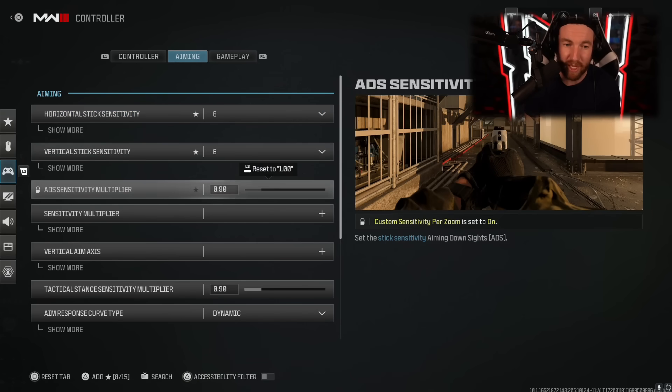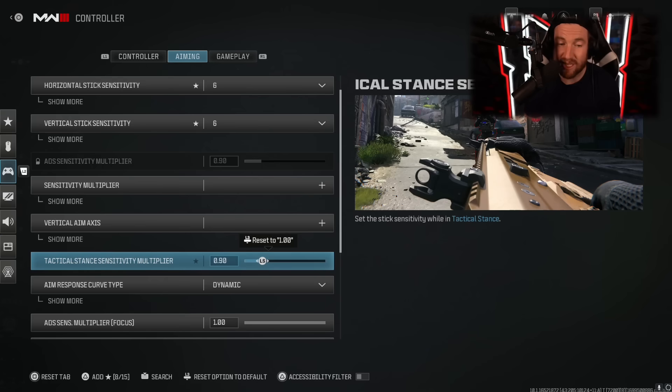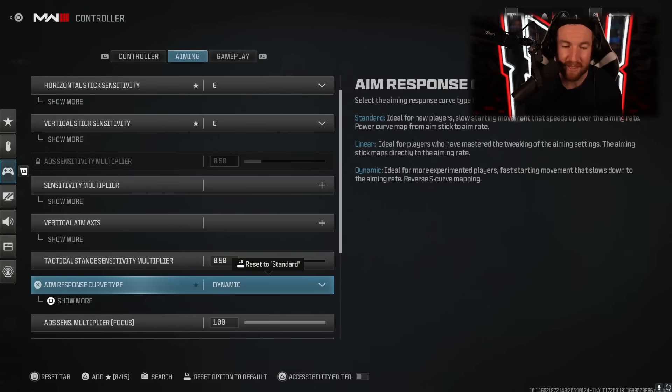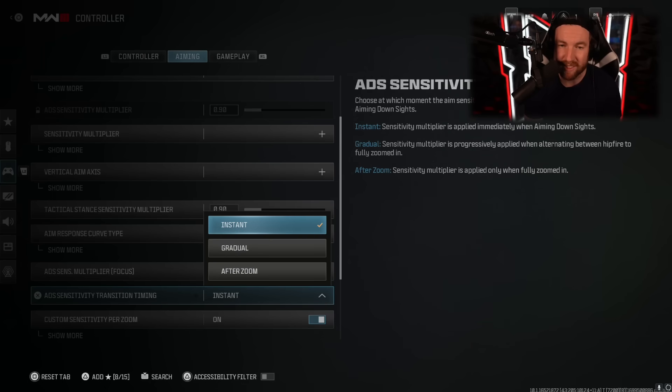My ADS multiplier is 0.9 — this makes your aim a little tighter when aimed on sights. For vertical axis aim, I have all of these on standard. For tactical stance I put it to 0.9 as well. Your aim response curve type you're going to want on dynamic — if you're a good player this is probably already what you're using. Linear is a solid choice too, but dynamic is where it's at. Set focus to normal. ADS sensitivity transition timing I put on instant, which means when you aim down sights it immediately applies that modifier. This is what you want if you're using an ADS sensitivity modifier.